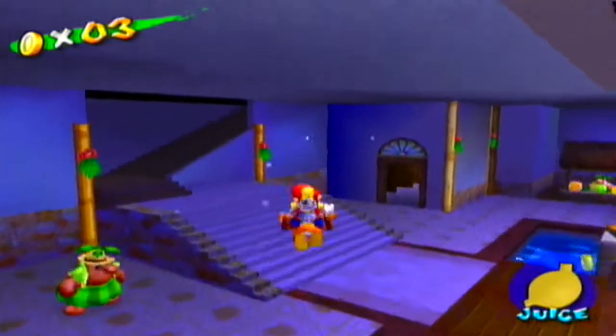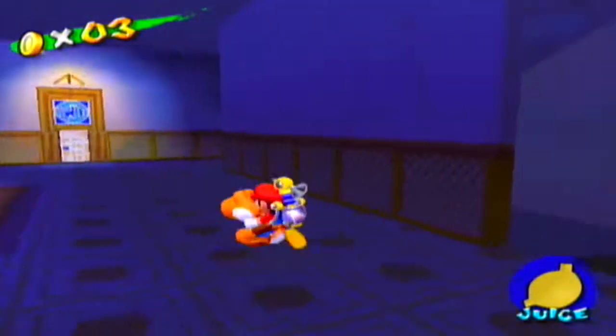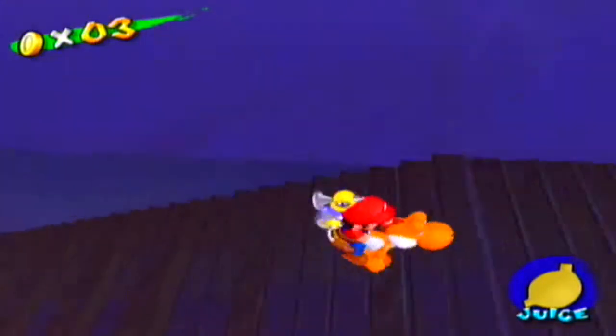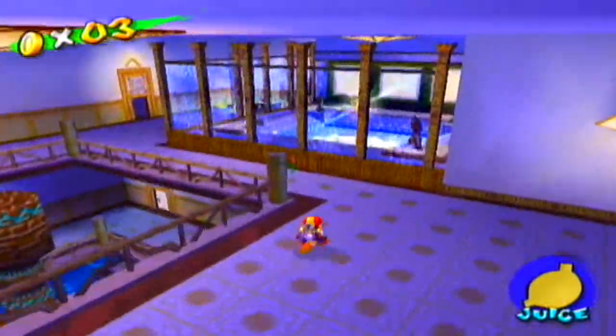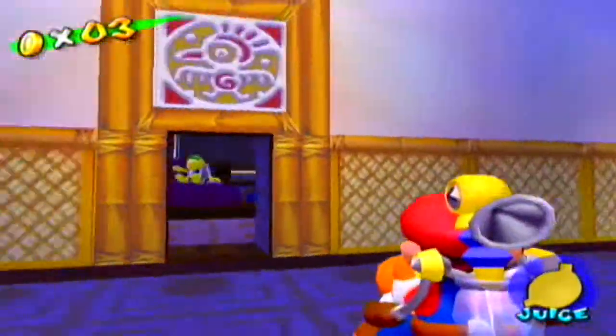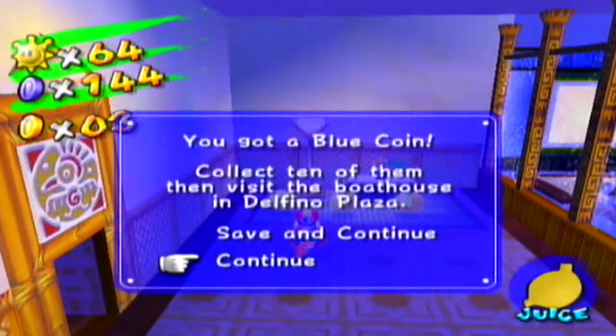There you go, Yoshi. Now we still need to find a way to get to the shine sprite above the pool. Maybe if we make our way up to the attic, we might be able to find out how. Here's a blue coin you can get by squirting the lamp.